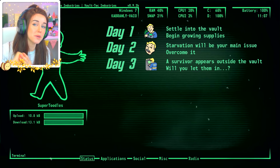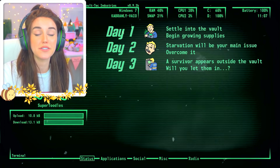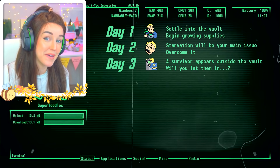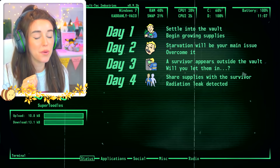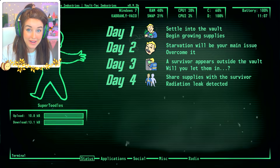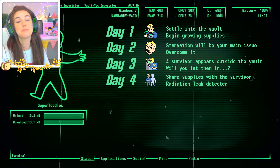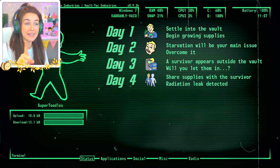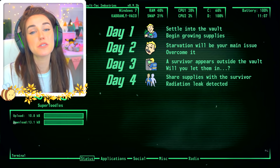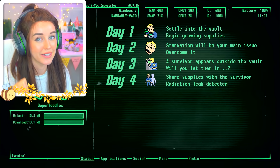Day three, there's going to be a spanner in the works because a survivor will appear and beg for entry into the bunker — they can't survive much longer on the surface. Should we let them in or not? Day four — spoiler alert — we will let the survivor in, but that will start a radiation leak into the bunker. That's how far we'll get in the first half of the challenge.